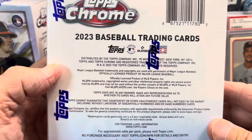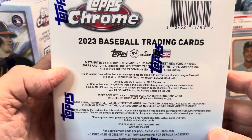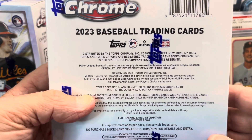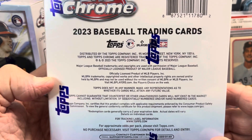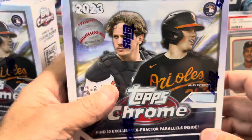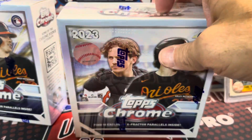I picked up one box from Meijer just for fun, but I bought some off the Fanatics website when I had a coupon — about $60 delivered, roughly, with a 10% off coupon. So after their handling fee and shipping and all that, you get a little bit of a break on the price, not too much though.